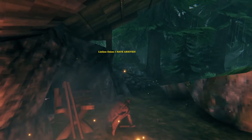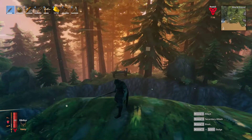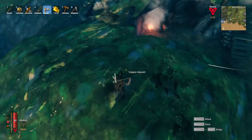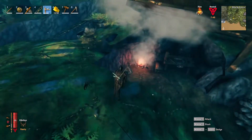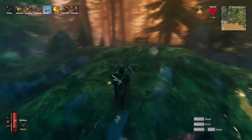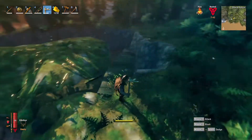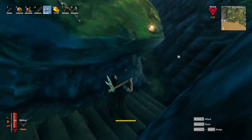Bentornati! Welcome back to the Listless Onion channel. We are in Valheim because today I want to show you how to collapse an entire Copper Ore node. I've found this nice little node in here — it's not too deep into the Dark Forest. We are right at the border between the Dark Forest and the Meadows, so I hope this will mean we'll get fewer interruptions from monsters and grey dwarves.